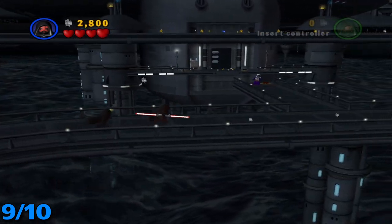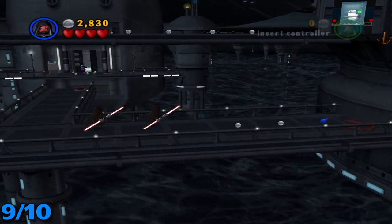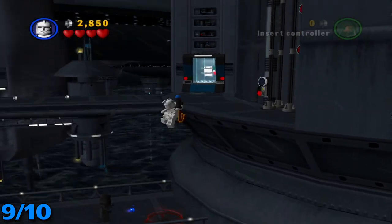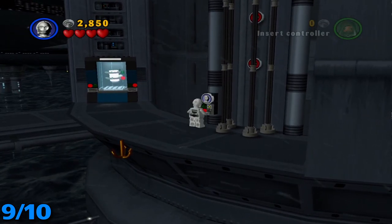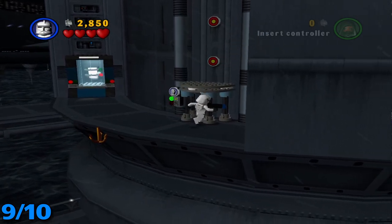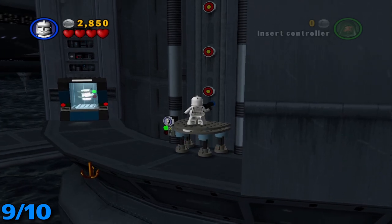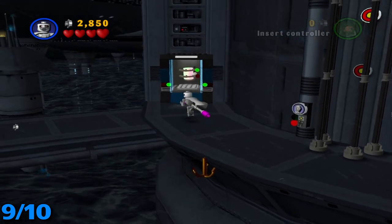For minikit number nine, once you get to this area where Jango Fett floats across the bridge over there, you're going to want to continue forward and use a grapple character to get up this little area. Then use one of these kind of robots to do this, and then switch to a character with a gun. Hop on this little elevator and make sure you shoot all of these targets going up — and that opens up minikit number nine.